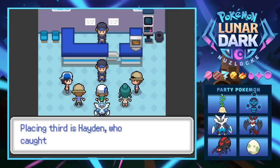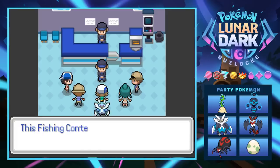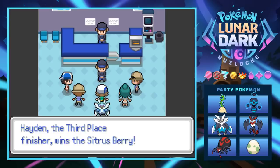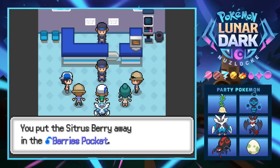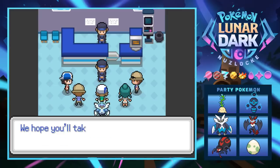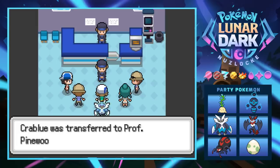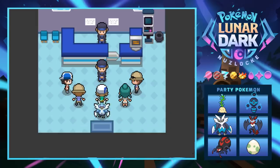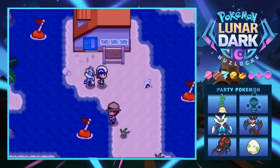The judges announce the winners: we place third with Hayden. Second place is a Weed-C, and the winner caught an Awkrow — that was our bro Roundhouse, but we get a Citrus Berry for third place. Our other Pokemon are returned to us.